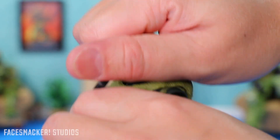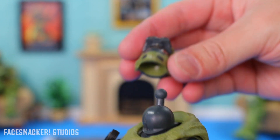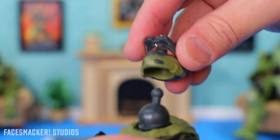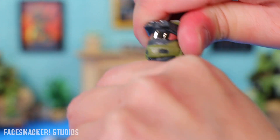Of course we all know Jun with his helmet, so we'll pop the head off, which comes off surprisingly easy. And here is his helmet that we've all come to know and get used to. You just pop that in there — it's kind of a tight fit.